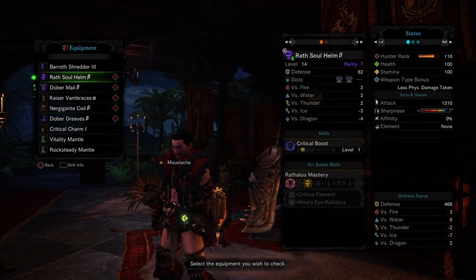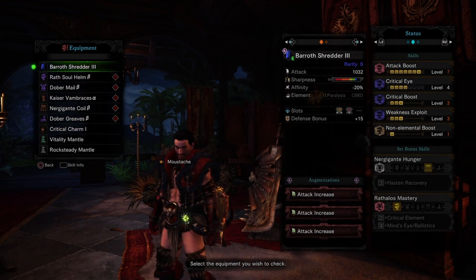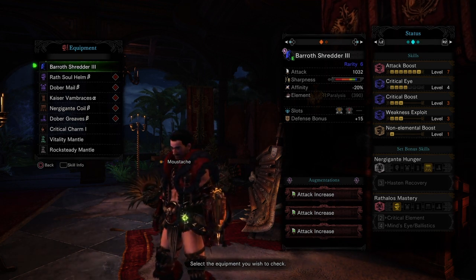All those together with the right decorations got us to Attack Boost level 7, Critical Eye level 4, Critical Boost level 3, Weakness Exploit level 3, and No Elemental Boost.